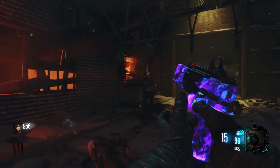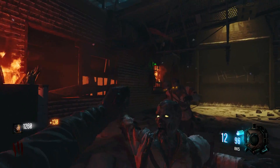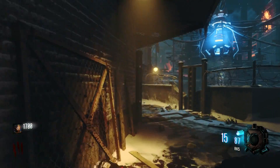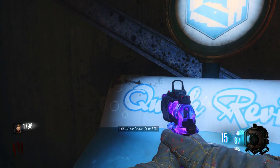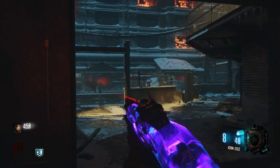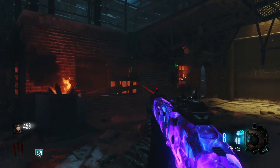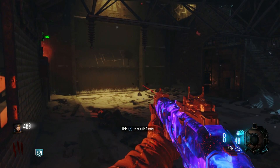I'll find Quick Revive in a little bit. I do like the strategy of just getting a ton of points right away, and then getting that free 100 points from the Jug machine — that helps a lot. Now I think I'm gonna buy this KRM — it's pimped out because I did get a Red Hex on it, so it has all its awesome attachments. It's dark matter — I love looking at dark matter.